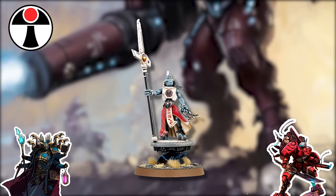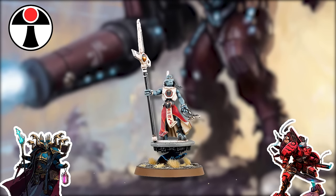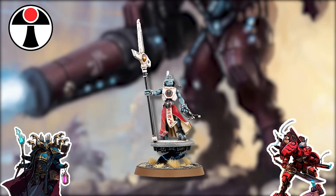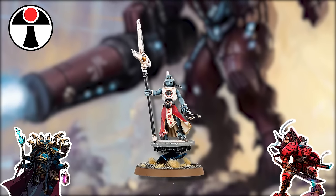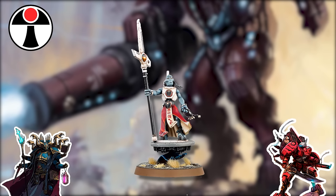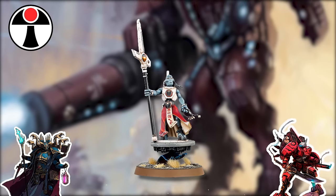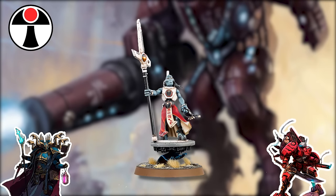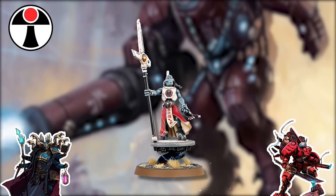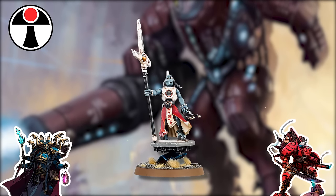The Farsight Enclave shuns the Ethereals because they know they're secretly evil. Commander Farsight, when he got the Dawnblade and was separated from the Tau ethereal cast, the ethereal in his unit was actually killed, which broke the ethereal's hold on the Farsight Enclaves, making them the rebellious faction fighting the power structure of the ethereals. The Farsight book is really good — I'm genuinely shocked and impressed by how much lore you know.